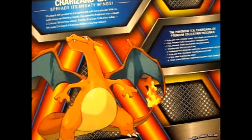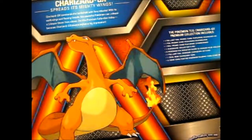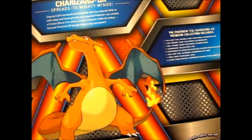It comes with a full art foil promo of Charizard GX, foil promos of Charmeleon and Charmander, a Charizard Collector's Pin, six boosters, a full art jumbo of Charizard GX, a Charizard Coin, and a code card.